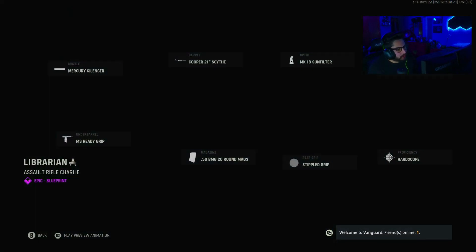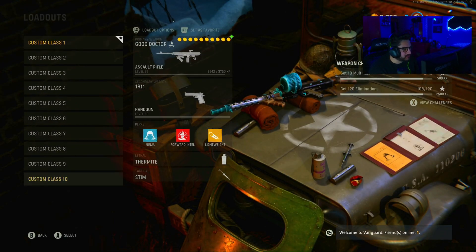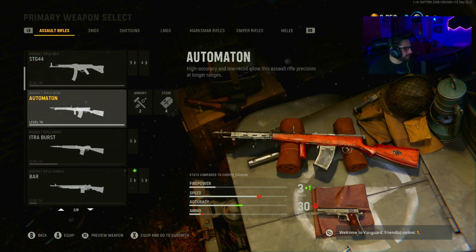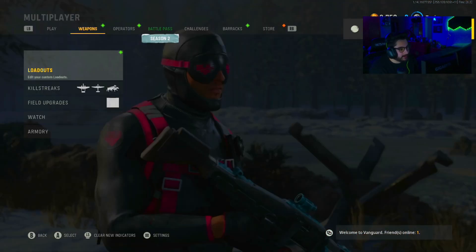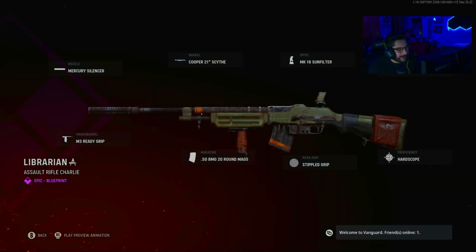The Librarian Blueprint looks like the BAR to me — Assault Rifle Charlie. We're going to make sure, because we don't want to be saying the wrong thing here. Yeah, okay, it is the BAR. You get this at the completion of Tier 50, halfway through the Battle Pass.